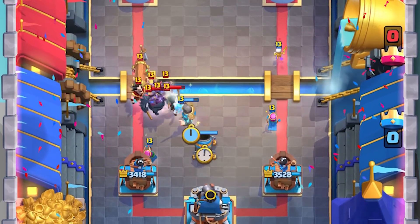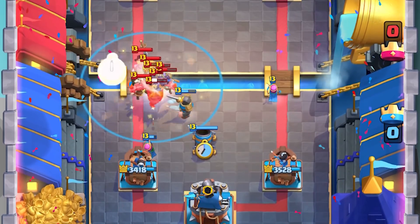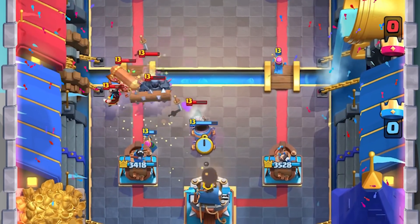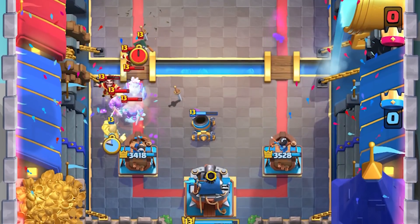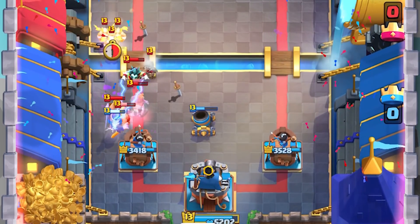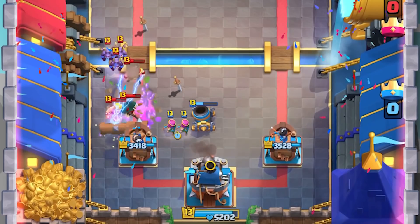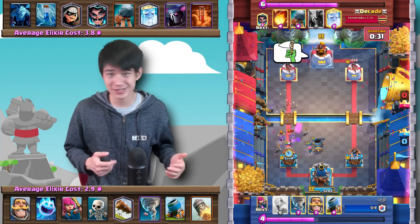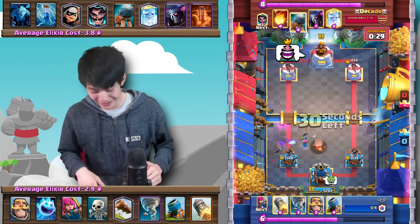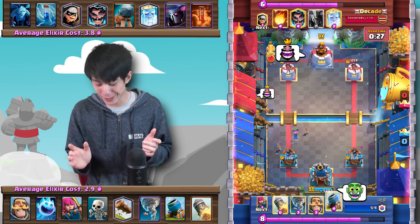Very smart play — he goes in with an Ice Spirit and a Tornado to clear out the Minions, making sure the Ice Spirit connects onto everything. 35 seconds left and there's just so much going on. We Log everything back, some Skeletons and Ice Spirits. Somehow, Aaron literally takes zero damage that entire push.